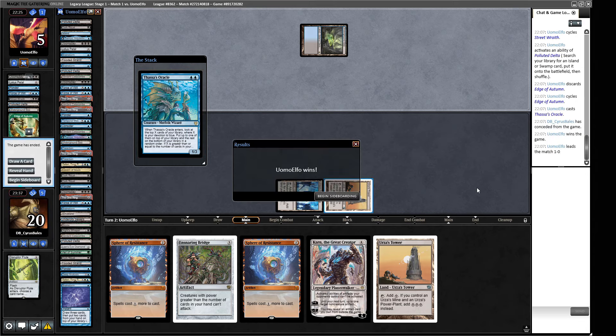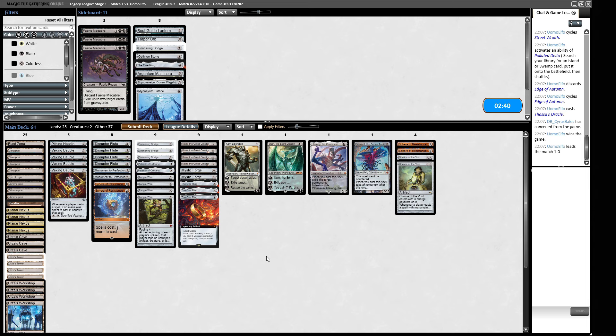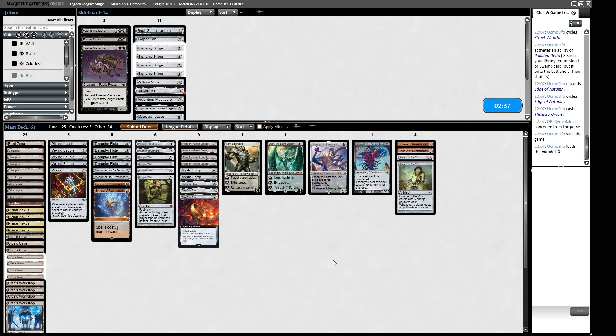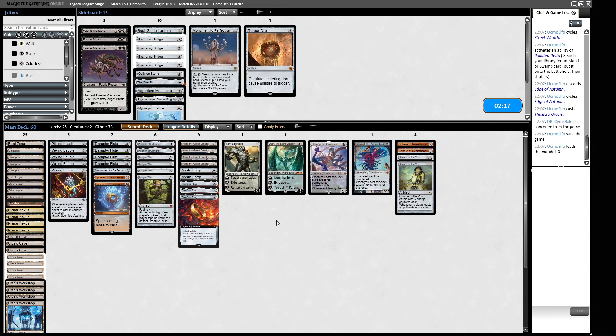Cards that are useful in this matchup: Sphere of Resistance seems quite important, Chalice is fine. Things we do not require here — Ensnaring Bridge is not doing very much for us, and I don't believe we're going to have enough time to leverage Monument to Perfection. The Torpor Orb is interesting — do we want it in our deck to spike it early, or are we hoping to slow the game down enough to then tutor for it? I think we probably have to leave it as a tutor target.